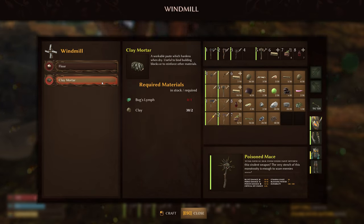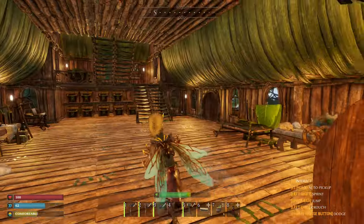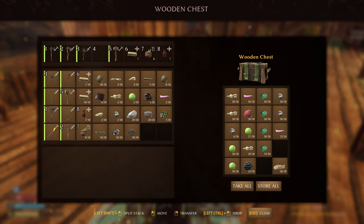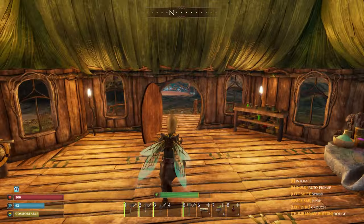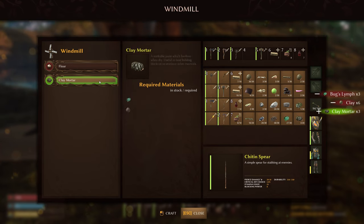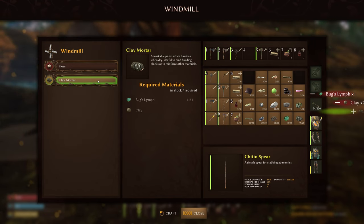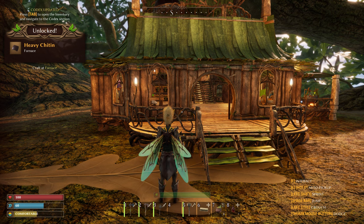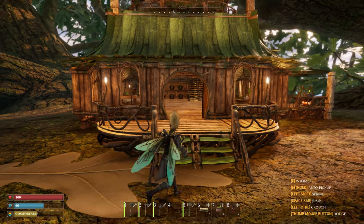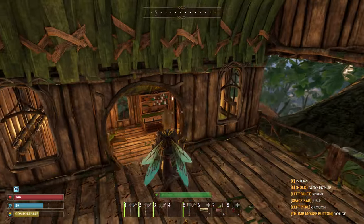There's the clay mortar recipe - oh we need the bug lymphs! Thank goodness we're using those for something, because the amount of those I trash, don't pick up, or eat as a snack is ridiculous. I mean, I leave so many on the ground because they drop from everything. But since we have to build with them, that's kind of a good thing. I think we needed 20 altogether - let's just make them all up. Oh that's two for each one. Please tell me we have enough - if I have to go back I am not going to be happy. There we go - and wait, we can make heavy chitin in the furnace? I don't have to farm for it anymore!